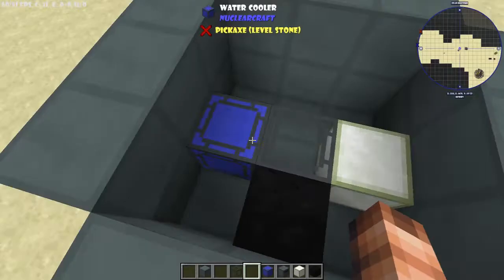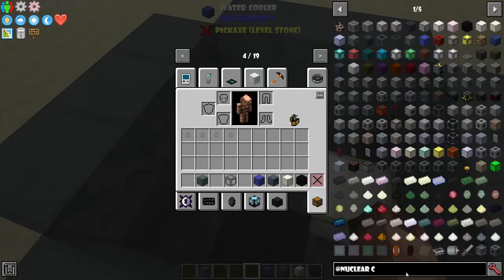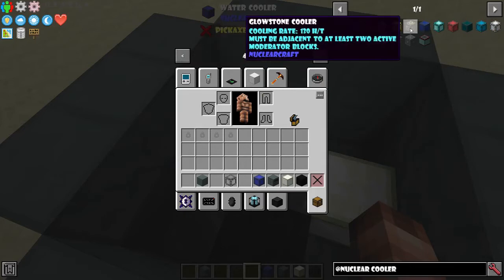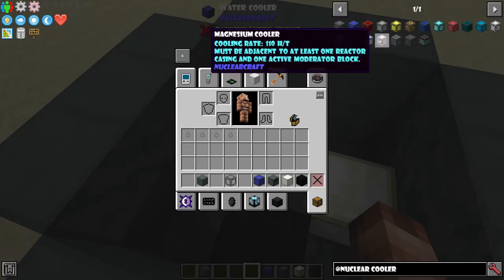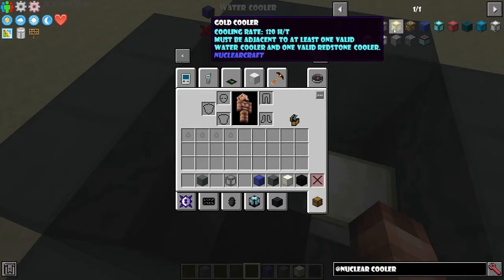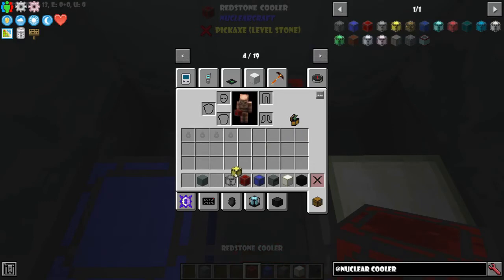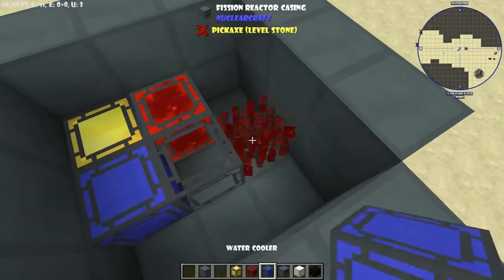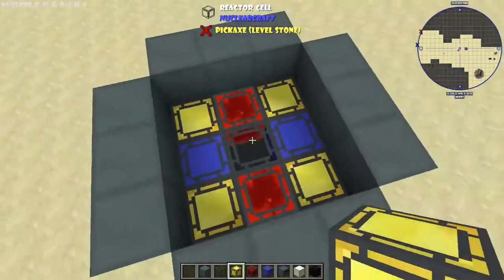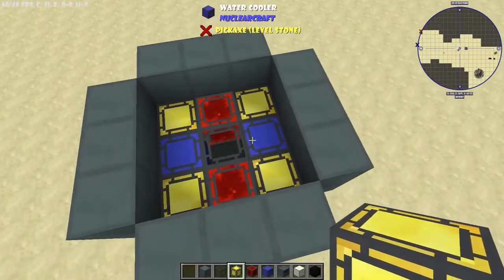The heat produced needs to be balanced by coolers. Each cooler has its own rules — if you shift-click on them they'll tell you their requirements. Some link together: for example, one cooler might need a water cooler and a redstone cooler adjacent to it, and that cooler needs a reactor cell nearby. It's designed so you chain them together in a specific pattern. This is why I recommend using the app — it's much easier and tells you which combinations are valid and flags any incorrect placement.